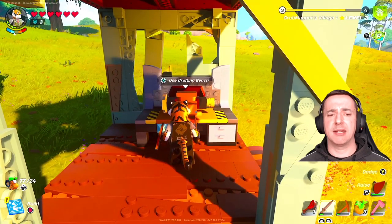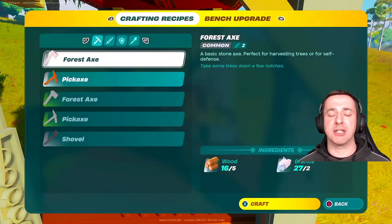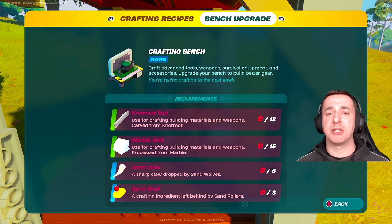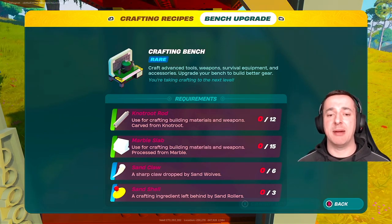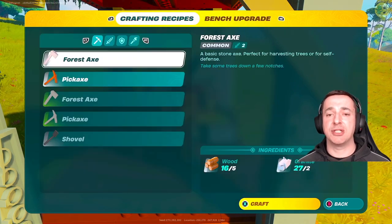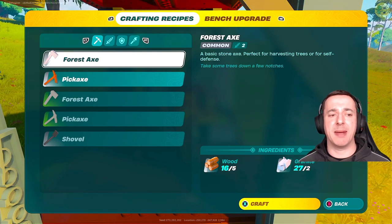The first thing you're going to need to do is upgrade your crafting bench. Once you've created a crafting bench, if you RB over, you'll have an option to bench upgrade. I'm actually on the second upgrade, but the first time you do it you'll need three shells and five planks. Shells you can find from rollers — I've got a separate video showing how to upgrade the bench.